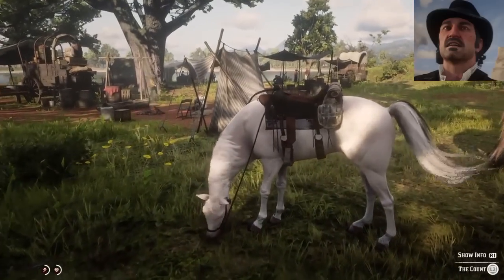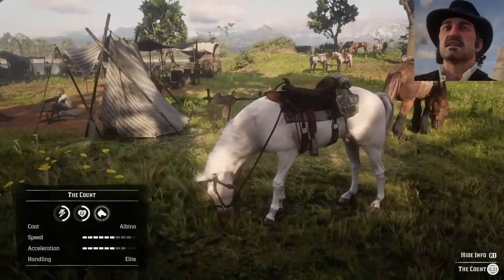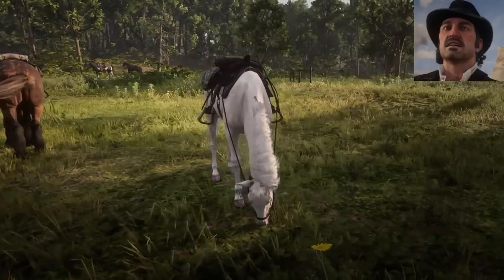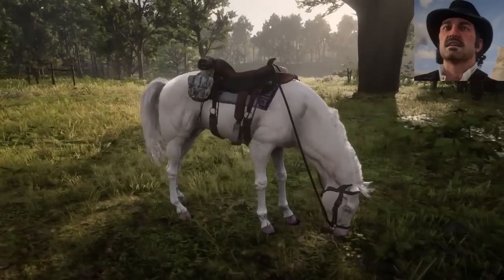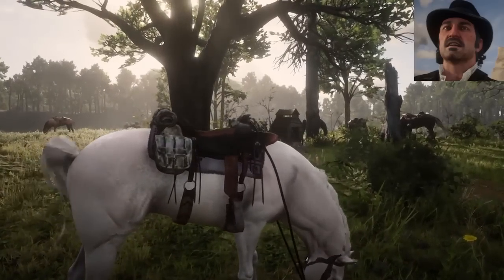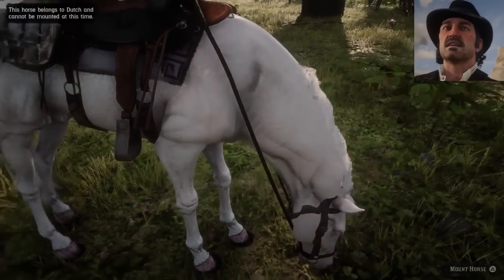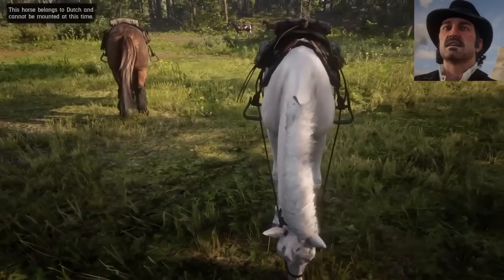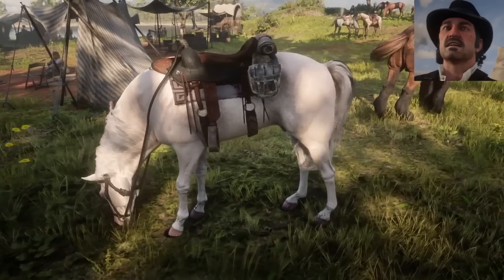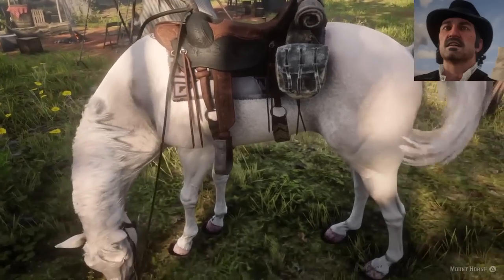For number one, you probably guessed it by now — this is The Count from Dutch Van der Linde. He's actually an Arabian with an albino coat. You can sort of ride an albino since you can find the white one, but the white one doesn't have the blue eyes. The albino definitely looks cooler than the white one. You can't really see it that well, but he has sort of blue eyes, which is pretty cool. That's the only reason why I think he's such a cool coat. The stats are pretty decent, though Balog actually has some better stats.